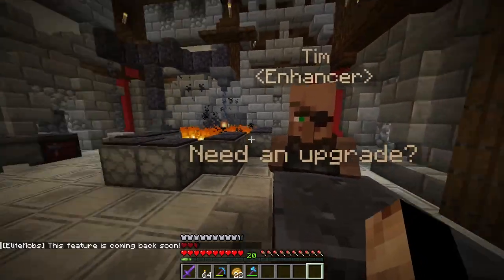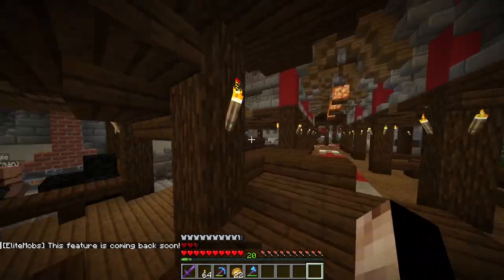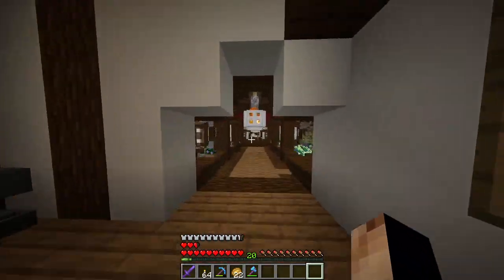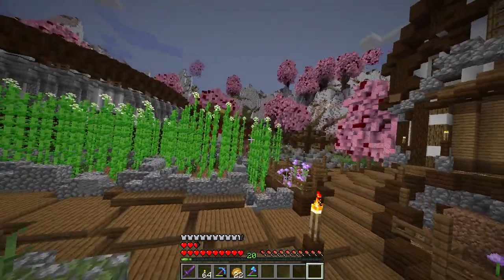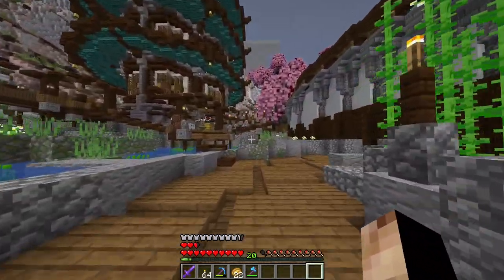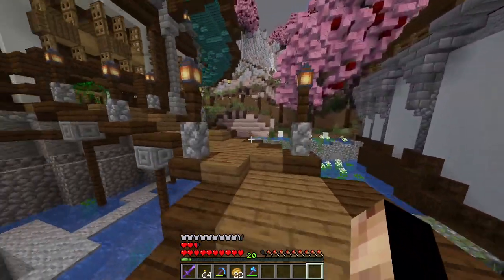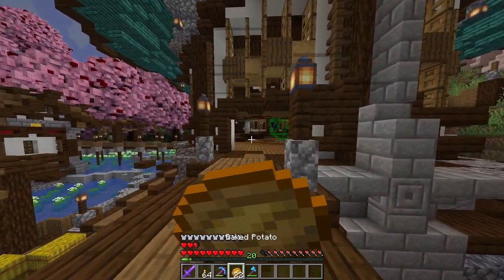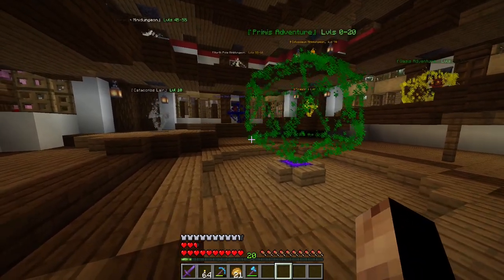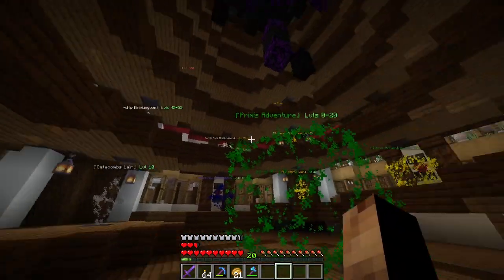One important feature that this plugin offers and that we use heavily on our server are dungeons. As you can see, there are two dungeons. You spawn there and need to locate the tower. Inside you can find a lot of dungeons you can explore alone or with friends, and there are quite a few of them.